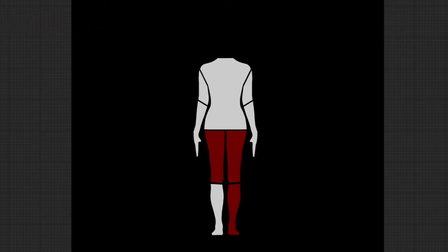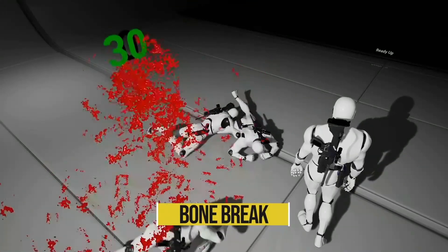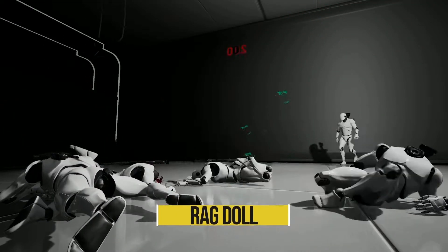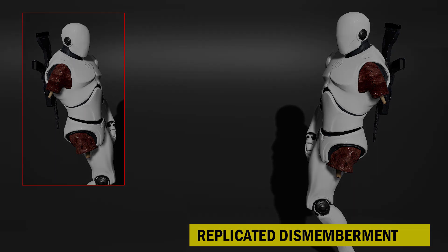This is the ultimate system for dismemberment and bone break, so it would be great in a shooter or any combat game. If you shoot a player or AI in the arm, the arm falls off and the animations update accordingly — especially if they're holding a gun. Or if you shoot or break their leg, maybe from falling from a certain height, the leg will break, it'll be animated, and they'll move slower. This one is absolutely amazing, definitely check it out.